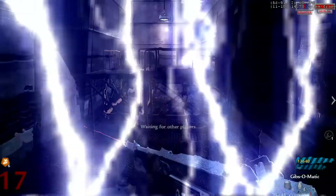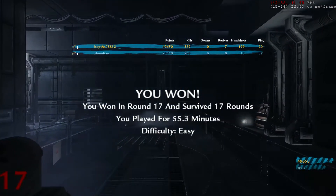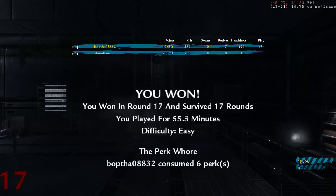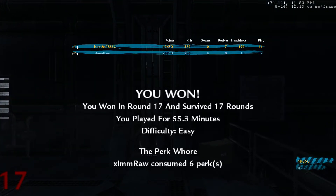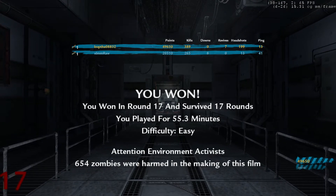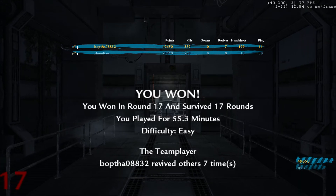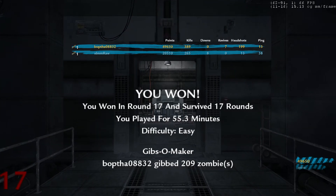Oh shit, where are we going? Oh my God, we did it! Hell yeah — even though it was on easy, we still did it. Awesome. Good map. That was good. Consume six perks — holy shit, that was pretty good. I actually enjoyed that, it was pretty fun. The perk whore? Wow. 654 zombies — holy shit, man. That was a lot of fucking zombies and a lot of shit to do. Jesus. Seven times. Holy crap, man, that was good.